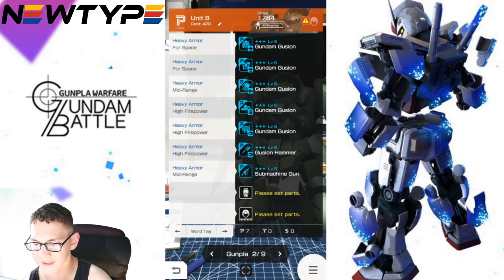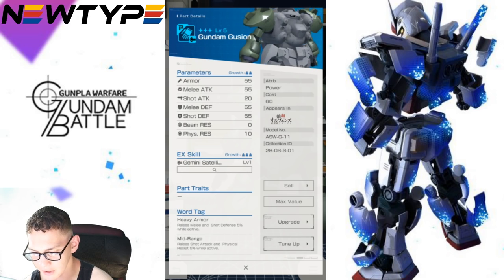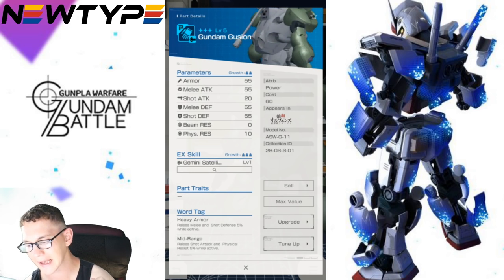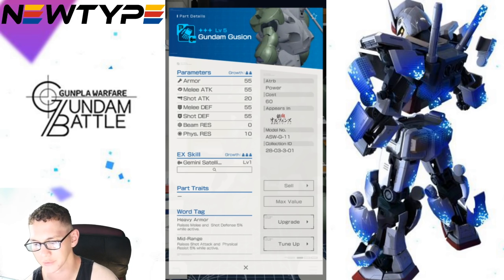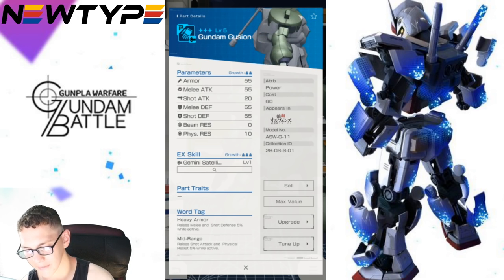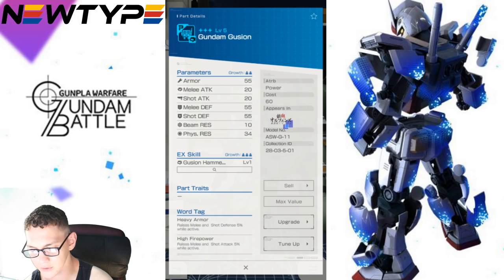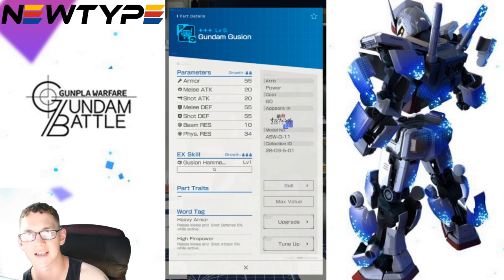Looking at the word tags: you got Heavy Armor for pretty much everything. Space is also gonna have two, so it's a terrain one percent increase for all parameters, and three percent if you're in the space terrain. You're also going to have two Mid Range tags — Mid Range raises shot attack and physical resistance 5% while active. I think that's pretty bad; I personally would not use this suit for the shooting aspect. This is a defender type, so you want more defenses, much like Heavy Armor which raises melee and shot defense 5% while active. Lastly, High Firepower raises melee and shot attack 5% while active — you have three of them, so you just need two more from a pilot and shield.